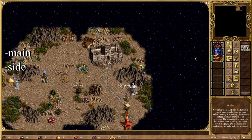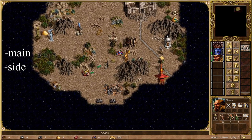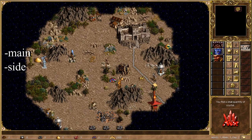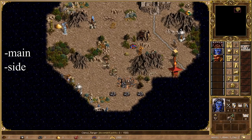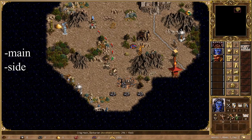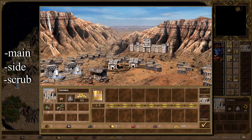While the game only allows 8 heroes at the same time on the adventure map, there is also the possibility to have additional heroes inside of a town's garrison. This leads me to the type of hero primarily used for scouting new terrain, while also falling under the category of disposable — that is the scrub hero.